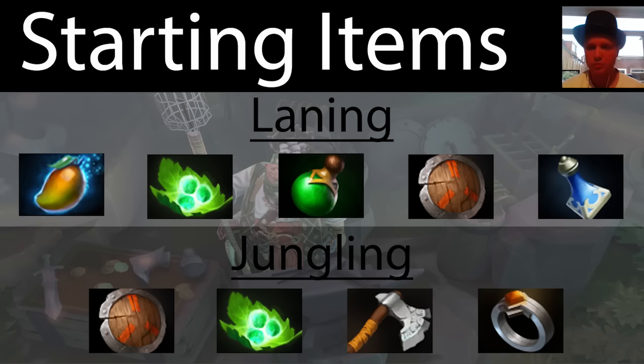Legion Commander likes good old regen, so healing salve and tangos and a stout shield to resist damage because she's a melee close combat hero. But the mana boost is really helpful for spamming off Press the Attack and Overwhelming Odds.